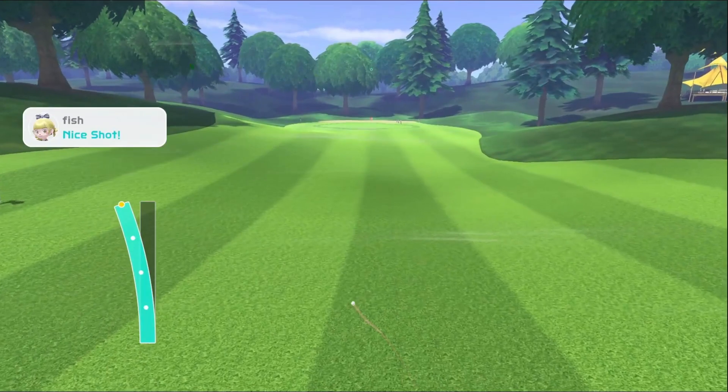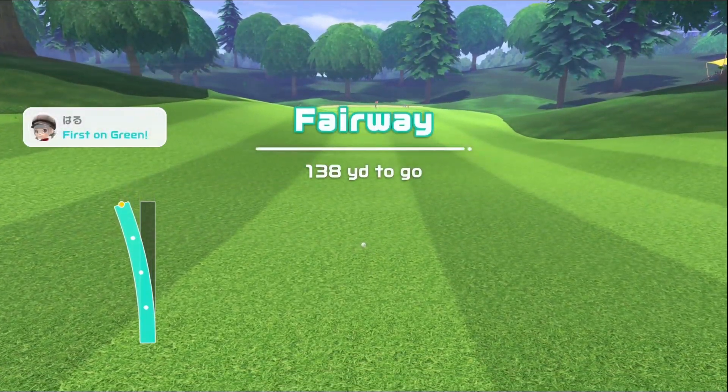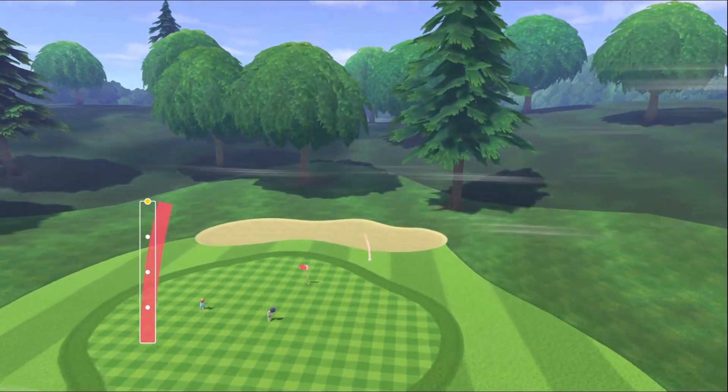We managed to get pretty narrow, pretty center down the fairway. Our shot got a little hook to the left as you can see on the power bar. 138 left here, still 29 mile per hour wind, so a bit of a wonky one. Let's see how this plays out.